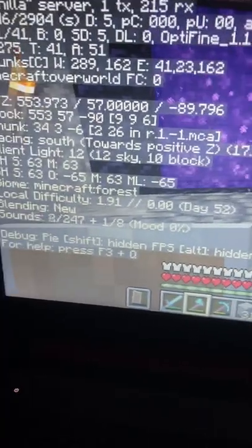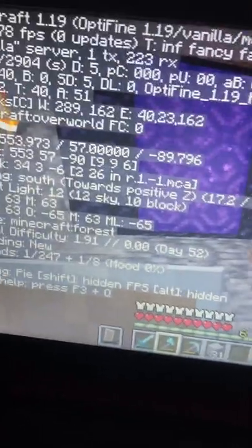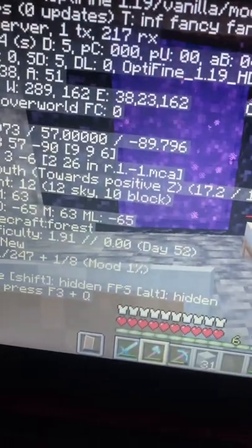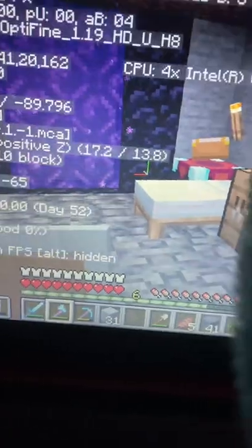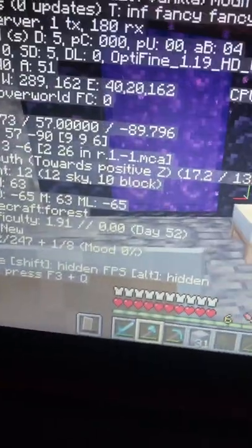Hello, today I'm going to show you how you can open your F3 menu on your laptop on Minecraft. There's a really easy way to do this — it doesn't require messing with any settings. All you have to do is hit Fn and F3 at the same time and it'll open your F3 menu.